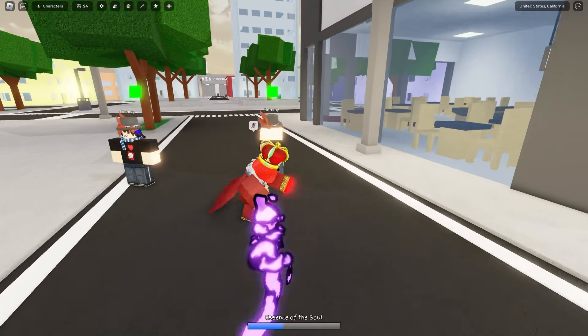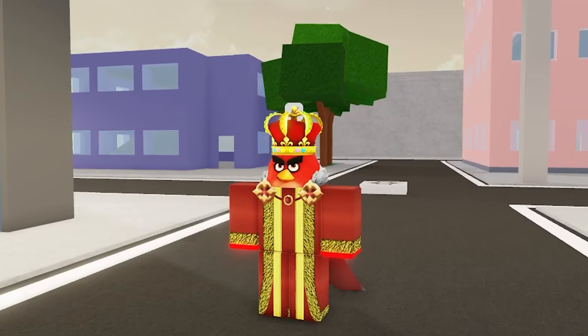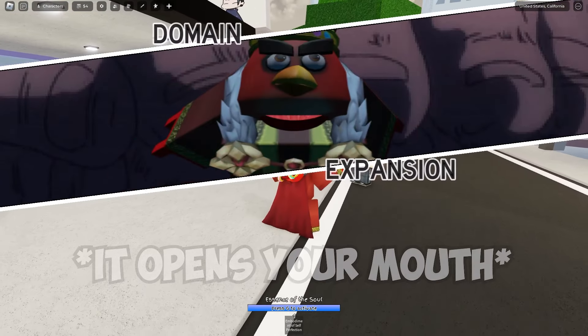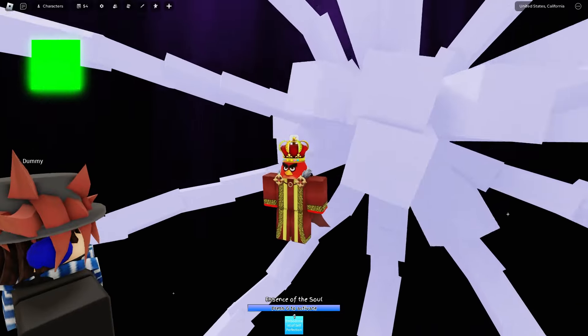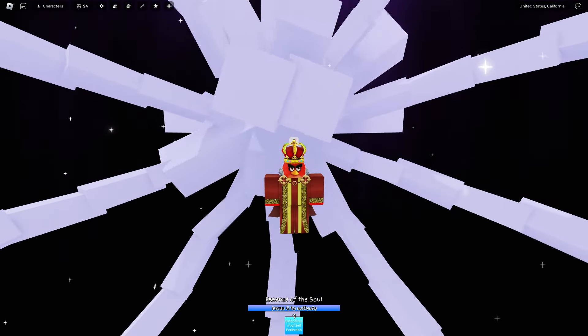Yeah, it completely just goes through block, so if you miss it, it's just a skill issue. But let's check out the actual domain — here it is. This is Mojito's domain, and I believe in this domain you're actually able to move. I'll explain the whole bar thing in a second.